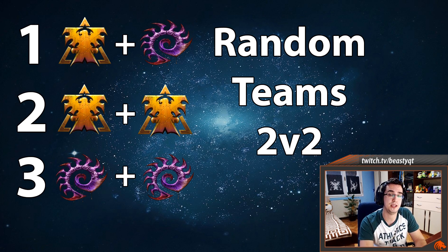Number three for random teams is Zerg-Zerg. Getting to mid and late game can be a struggle if early cheeses fail, and zergs in lower leagues often overdrone and die easily. But the cheese is extremely strong and easy to execute. If the two Zerg players rush one opponent together and his ally doesn't help — which happens often in random teams — you'll pick up a lot of free wins.